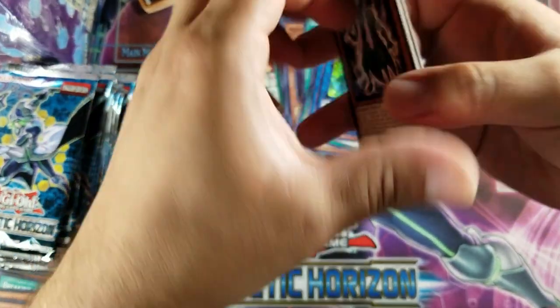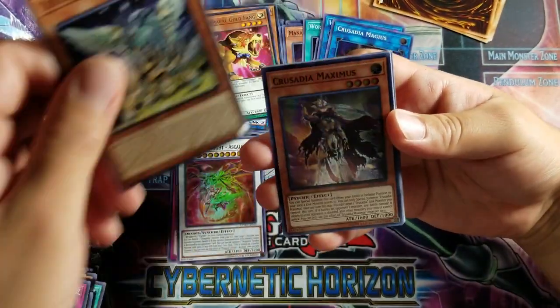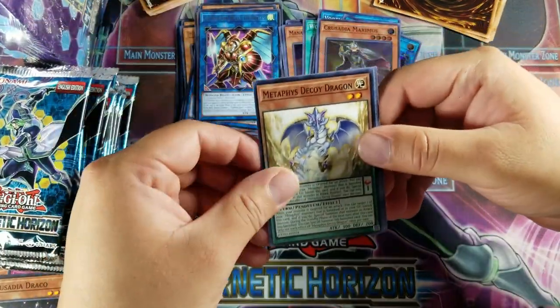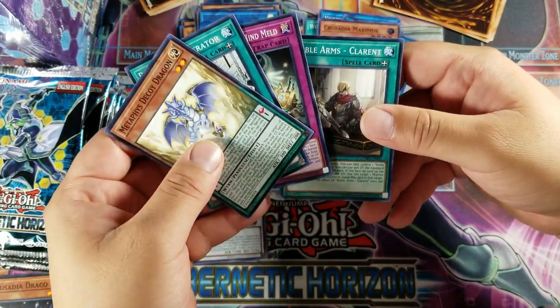Wait, guys — here we go. We got a Ring Trainer, Dealer's Choice, Draco, and a Crusadia Maximus for a super. Gladiator Beast Dragases for a rare. Decoy Dragon, Pearl Regenerator, World Legacy's Mind Melt, and a Clarent, Claymore of the King.